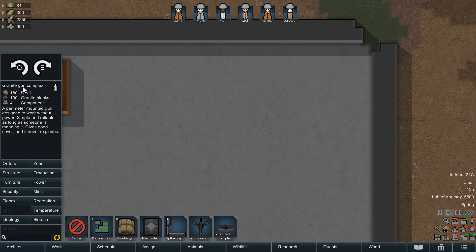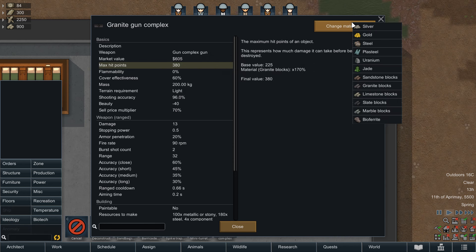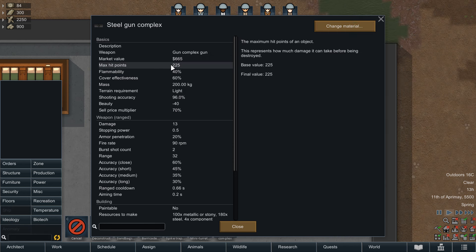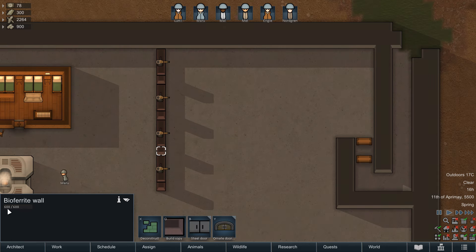This means if you build a granite gun complex rather than steel, you're saving yourself some of that expensive steel and getting more health for the emplacement. This is one of those solid use cases for bio-ferrite if you're playing with Anomaly, as it offers awesome durability, and I'm normally drowning in this resource by mid-game thanks to the harvesters, so it helps clear some of that stockpile down.